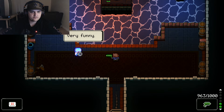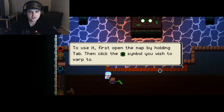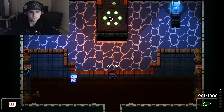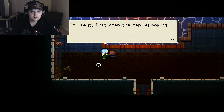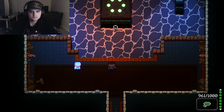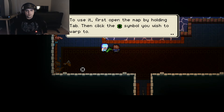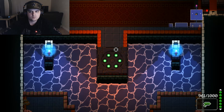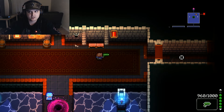There's a teleporter — whenever you find one you can always return there as long as you aren't in combat. I need to open the map first. Hold Tab to open the map. You can warp to any teleporter by pressing E. Got it, let's do this.